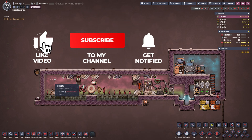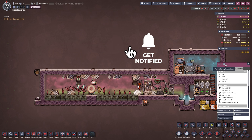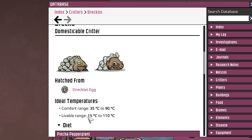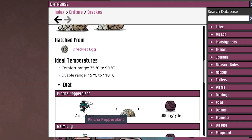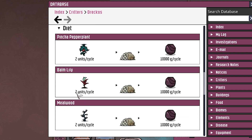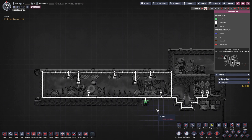What do we have here? We have dracos. Let's open up the database. They have a livable range between 15 and 110 degrees Celsius, and their diet consists of pinch pepper plants, balm lilies, and mealwood. They need two units per cycle and can produce 10,000 grams of phosphorite, which we can use to produce fertilizer.